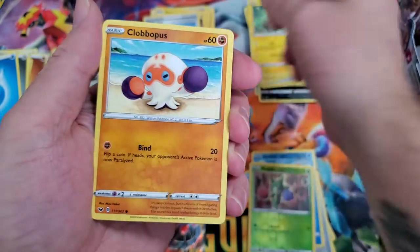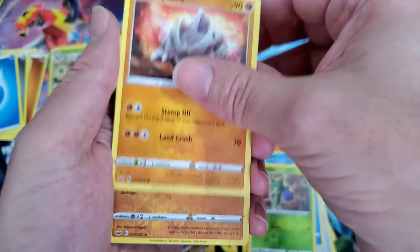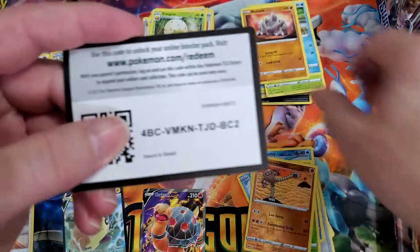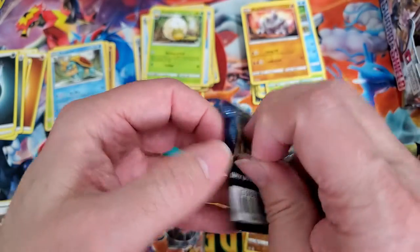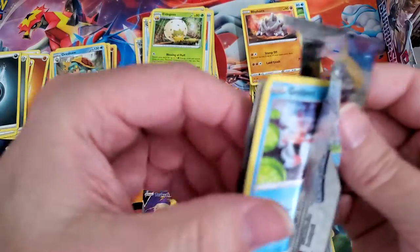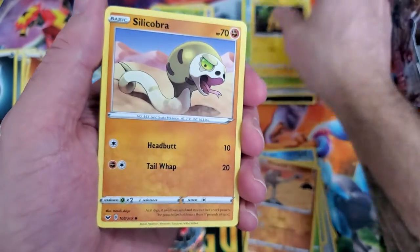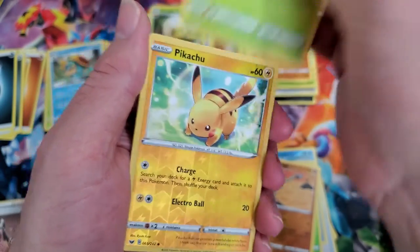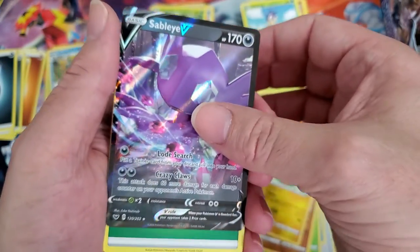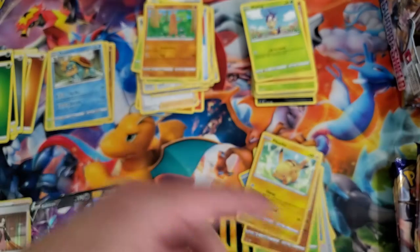The binders and a couple other items, some specialty sleeves — they don't ship until all the order comes in, which makes sense. But with the virus going on, the sleeves, the mat, and the binders weren't produced, so we're just waiting until they could be produced. That's just a little bit of a shame, not much I could do about it. I'm not the type of person who worries about something I can't change. Reverse Pikachu — nice! Oh, and a Sableye V. I just move forward — it is what it is.